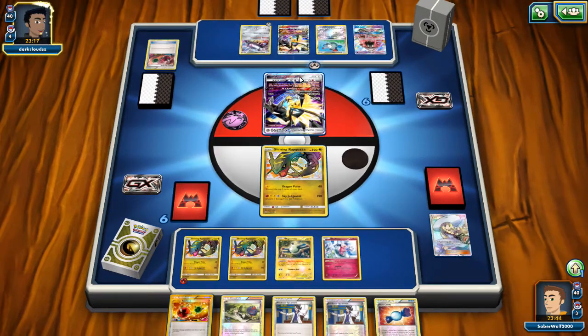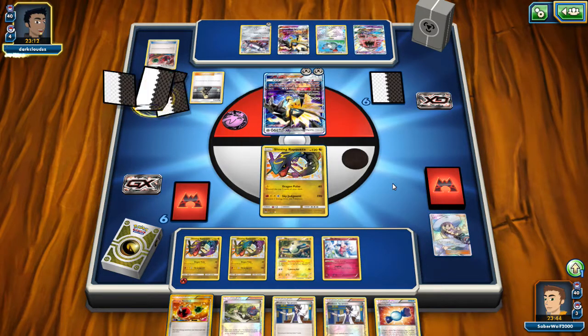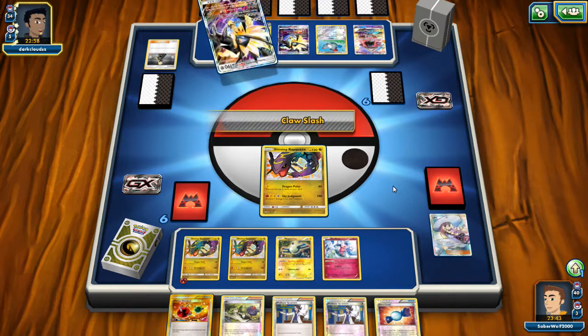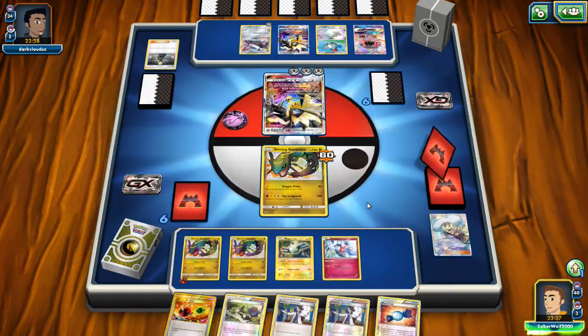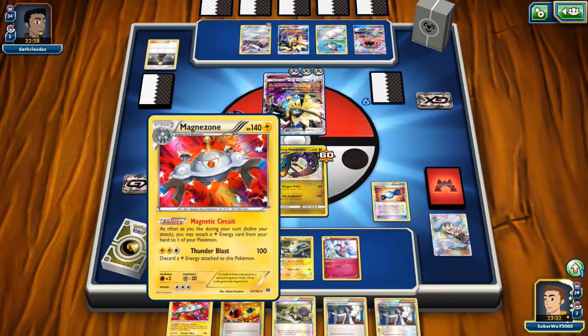In these sorts of decks, it's important to have the lead. Basically, the deck that sets up quicker and starts knocking out Pokemon quicker is probably going to win. He's going to draw a lot of cards with Cynthia and attach two — actually three — Metal Energies on the Rayquaza. He didn't manage to get the fourth one, so just going to do 60. I thought the attack was 80 for three, but I guess it's 60 — even more useless than I thought.